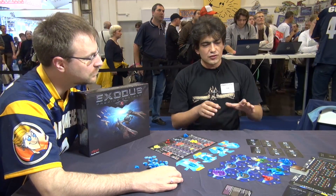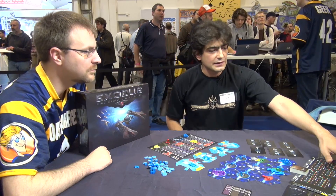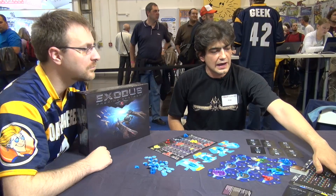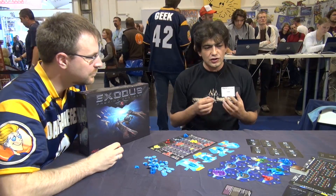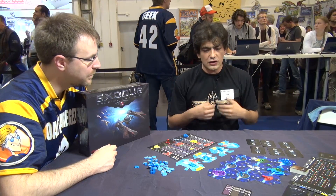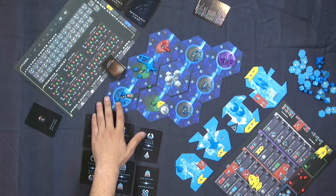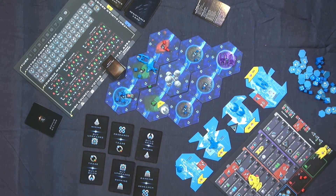We're in Alpha Centauri, trying to dominate the system by the game's end. There's a fixed number of turns — seven in the normal game, nine in the extended one. To dominate means getting the most victory points at the end. We get victory points for controlling planets with our population, for controlling space with our ships, and for fighting and destroying other players' ships during the game.